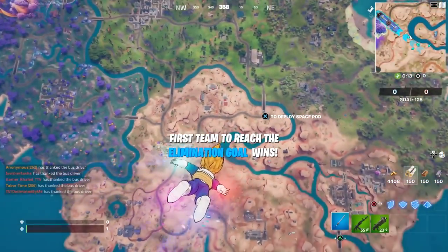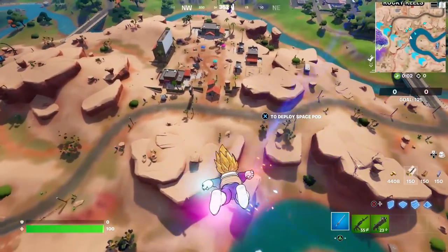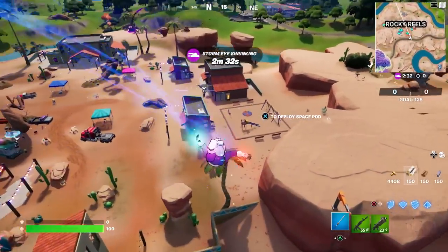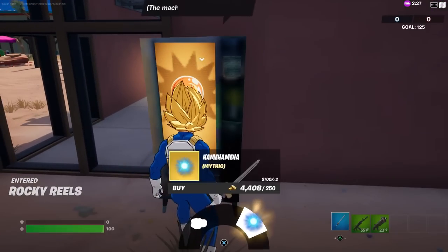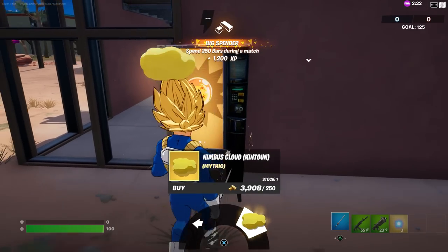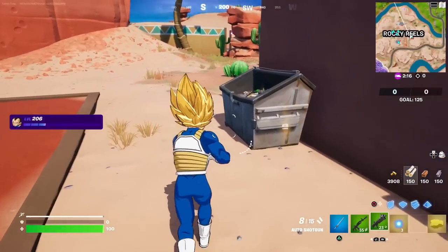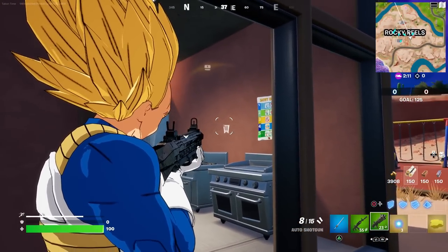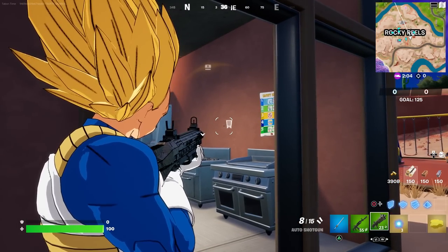The first thing you need is the mythic Kamehameha ability. There are two ways to get this in Team Rumble: you can buy it from a vending machine or get it from a capsule, but in Team Rumble there's only one capsule that falls. There's a Dragon Ball vending machine here — every vending machine randomly has a chance to be this Dragon Ball one. To tell if it's a Dragon Ball vending machine, just glide by and look: there's no symbol in it when it's a Dragon Ball one. If you see a pistol, assault rifle, or healing sign, then it's not.